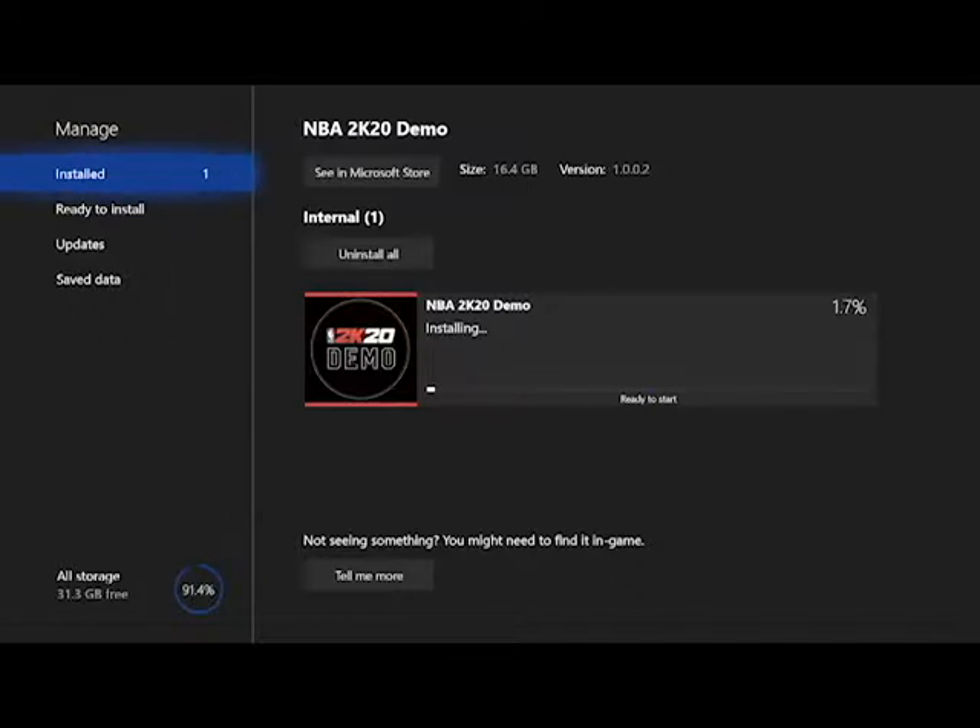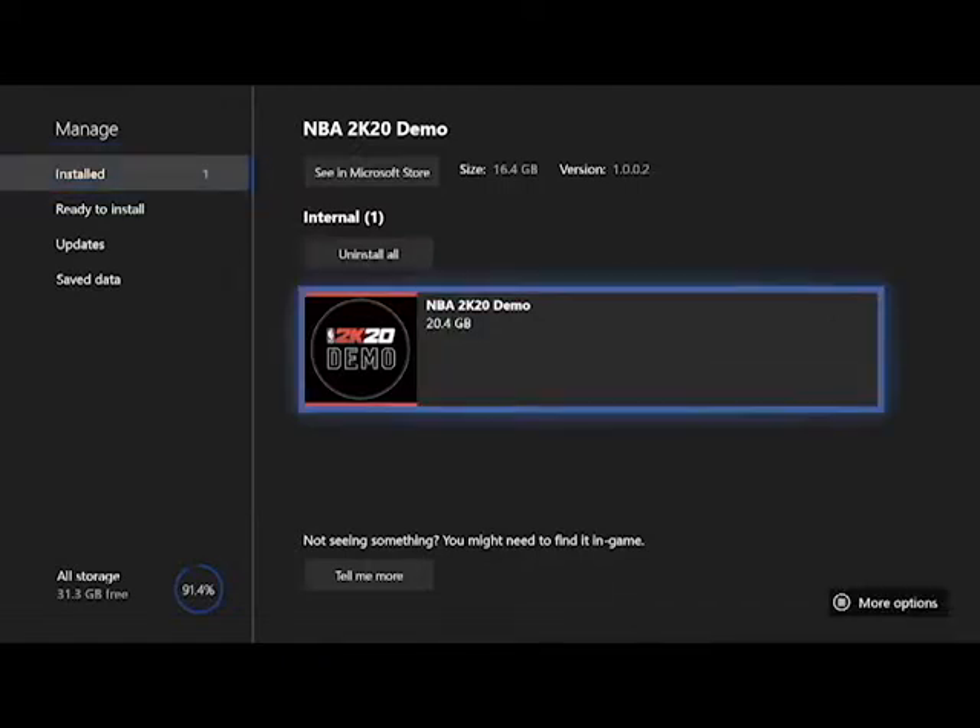Let's see how big this file is — 16 gig. There's no time estimate of how long it will take to download. Alright guys, there it is — NBA 2K20 demo, it's currently downloading. If you want to get it today, just go ahead and get it now. After about 30 to 40 minutes of it installing, it's finally done. Alright guys, let's go ahead and launch this baby and see what it's all about.